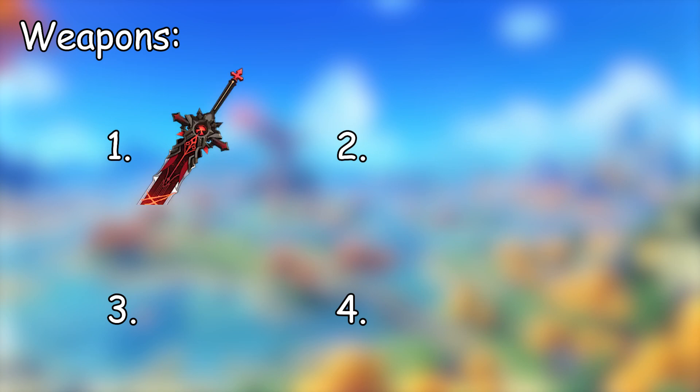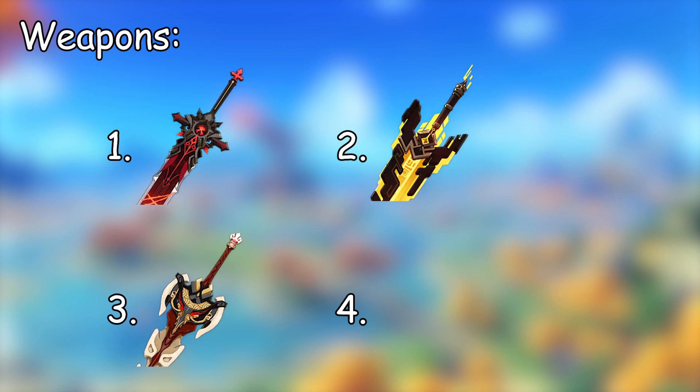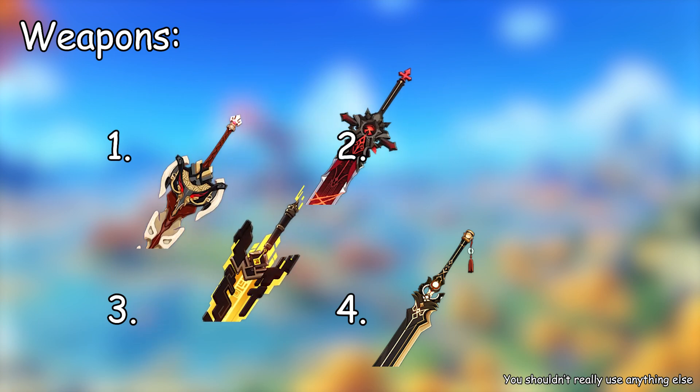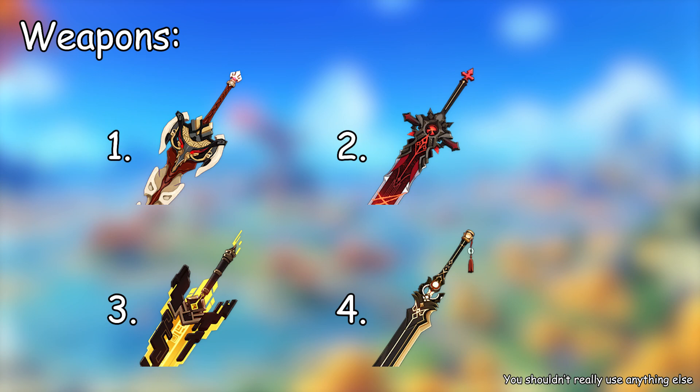Except maybe replace the Crit Damage with Crit Rate. For weapon, the best 5-star is the Wolf's Gravestone. The best 4-star is the Serpent Spine. And if you're F2P, you can use the Prototype Archaic. Although, depending on your artifacts, if you're missing a lot of Crit Rate, Serpent Spine might actually be better than the Wolf's Gravestone in certain situations, so if you have both weapons, you should test them both.